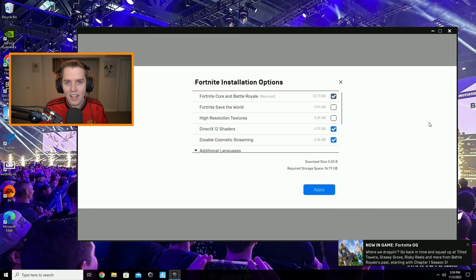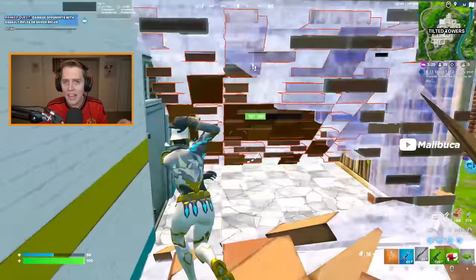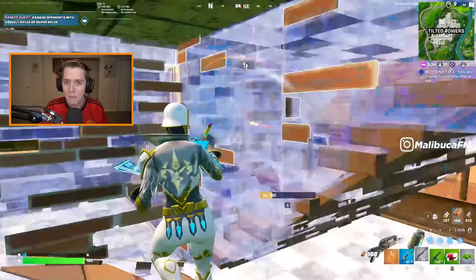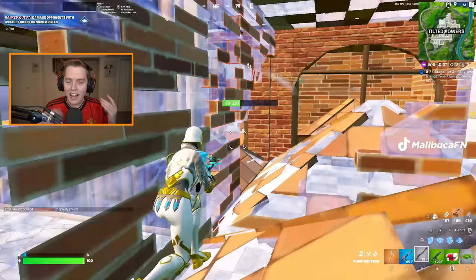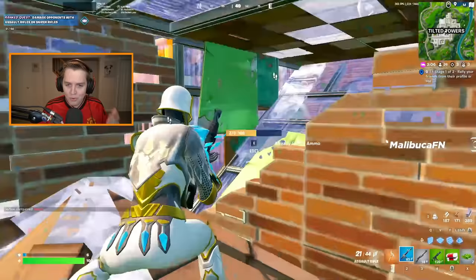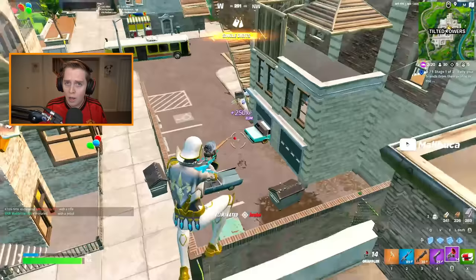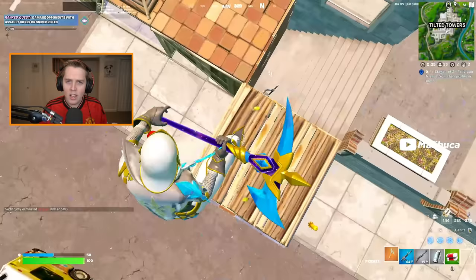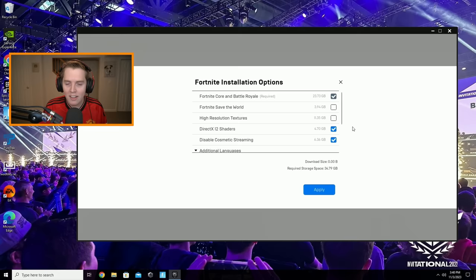The two most important options are DirectX 12 Shaders and Disable Cosmetic Streaming. If you uninstall DirectX 12 Shaders, you won't have DirectX 12 in-game — the option will be gone. Anyone using performance mode, which I always recommend, has no real reason to have DirectX 12 Shaders. The shaders help prevent stutters when using DX12, but they're only 5GB. Since I use performance mode, I'm uninstalling them.